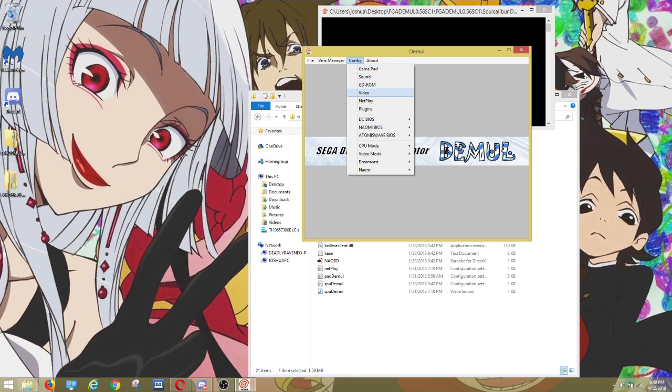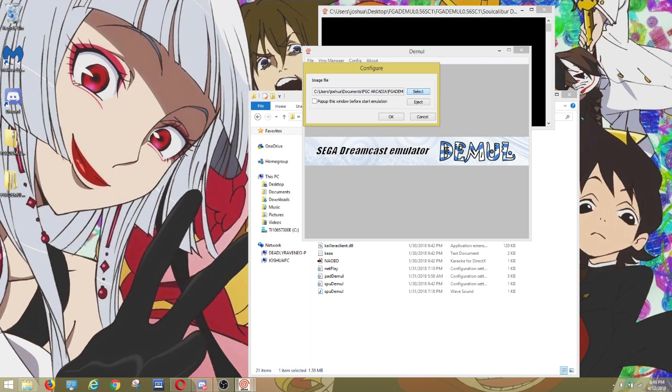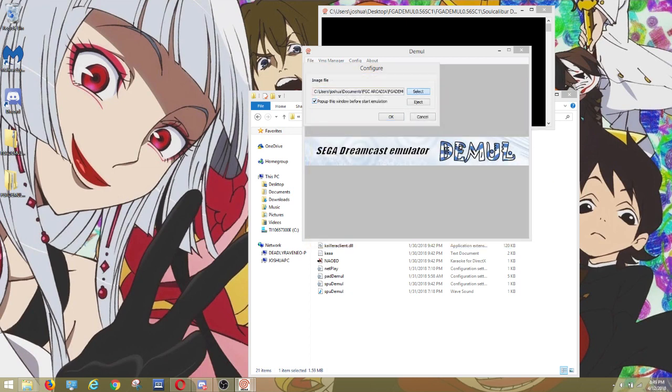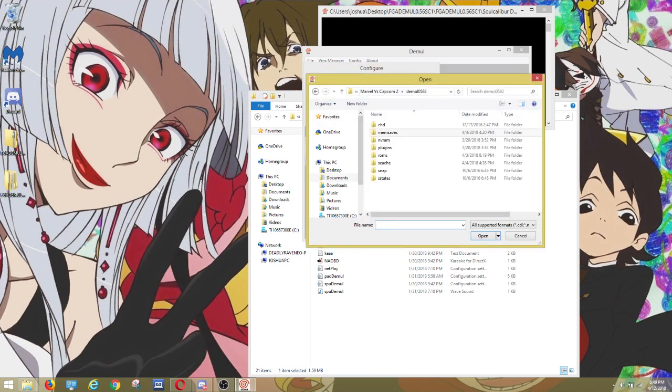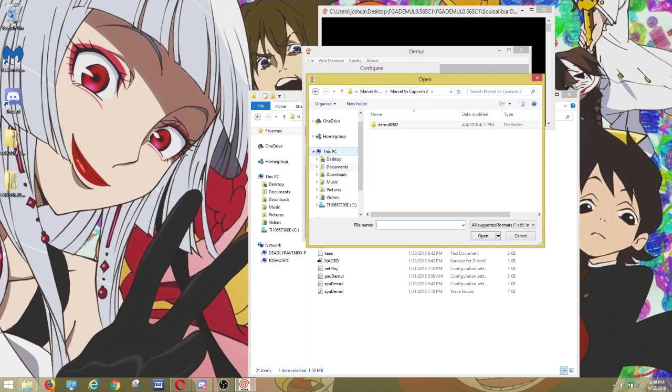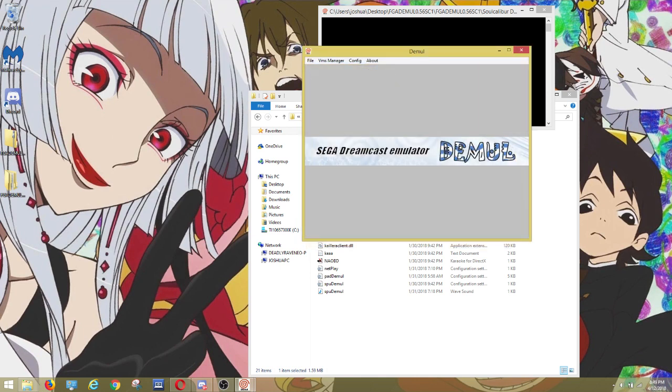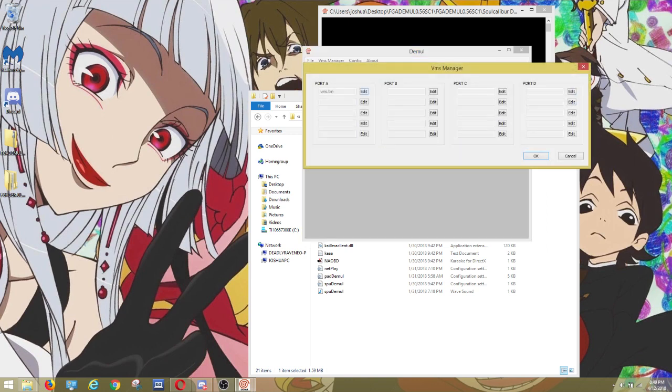Now you would want to go to GD-ROM. This is where you put your Dreamcast game in. You can also set this to pop up before you load emulation. Navigate to where your Dreamcast game is — This PC, Desktop, Soul Calibur 1 — and it should be in there. Soul Calibur GDI. You can put a CDI or GDI file in there; I recommend a GDI to avoid desyncs.